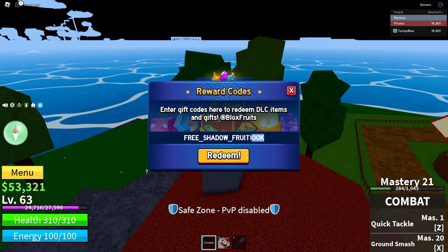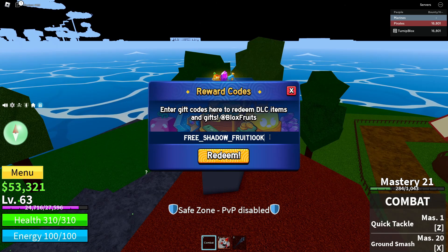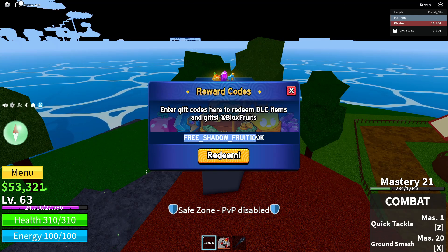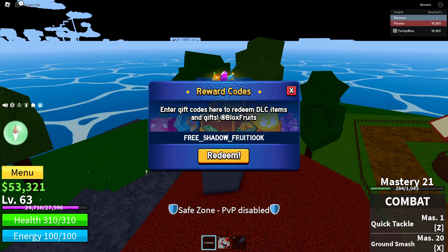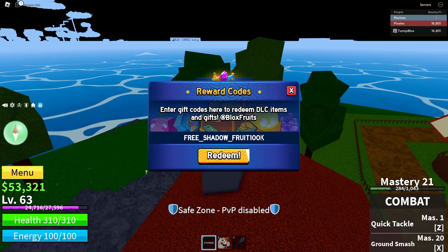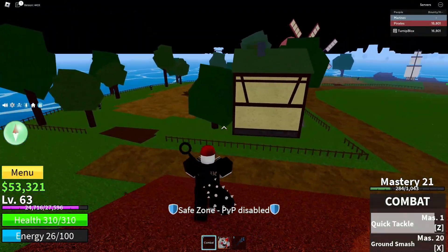Click right above that big orange redeem button in the 'Enter code here' space. The code that you guys are going to want to enter is: FREE_SHADOW_FRUIT100K. Once you guys have typed it just like this, it should work once you click redeem. Keep in mind that there's only 100,000 uses of these — it's another surprise code from the developers, so if you aren't able to get it, you can try next time. Make sure you spell the code with all capital letters, put the underscore between FREE and SHADOW and between SHADOW and FRUIT. Do not put an underscore between FRUIT and 100K. Spell 100 in numbers not letters, and capitalize the K at the end. Once you've spelled the code exactly like this, click redeem.